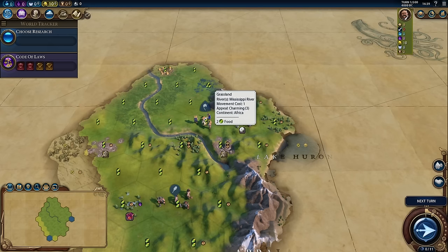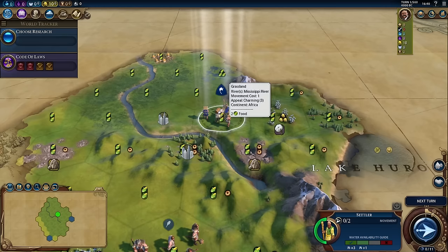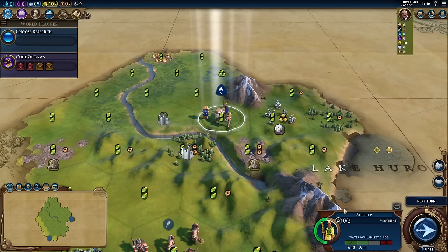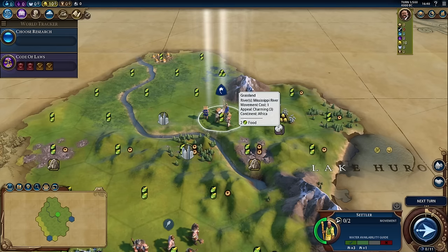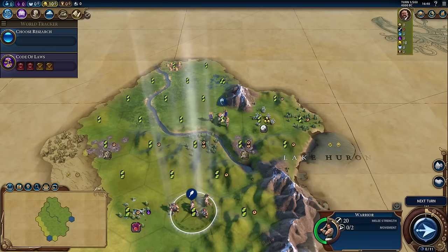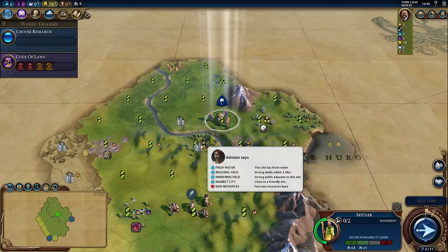For the purposes of learning the game, I recommend — at least for your first few games — just go ahead and settle in place. Don't give it too much thought. Civilization is definitely a butterfly effect game. What happens on turn one will impact you on turn 250, but not so much that you're necessarily going to win or lose the game on a single turn. Notice the AI gives you recommendations on where to settle your cities when you have your settler selected. Take a look and see what the AI thinks — it's not perfect, but it'll definitely help you learn the game.